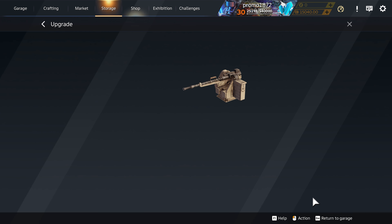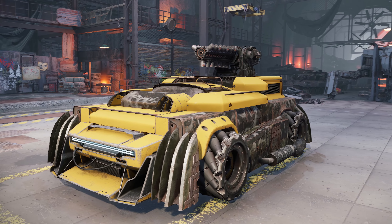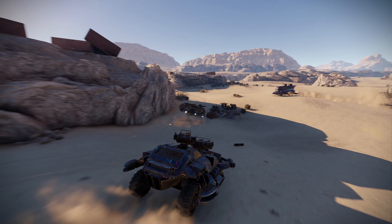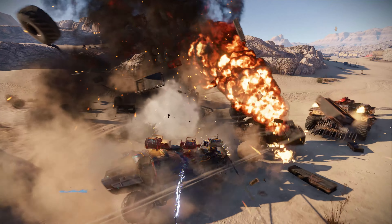All in all, the overall manufacturing process looks like this: you come up with an idea for a vehicle, check the list of parts that are available to you to see which ones might be useful, and then collect coins and resources needed to make all the parts that you want.